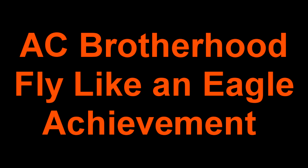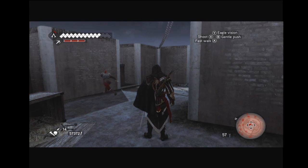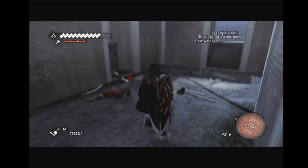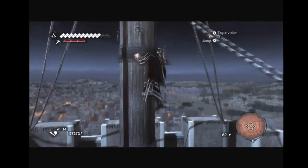Hey guys, Ben here, and I got a quick Assassin's Creed Brotherhood Fly Like an Eagle achievement guide. Now this one gave me some trouble, so I wasn't quite sure how to do it, but all you gotta do is get to the top of the Castel Sant'Angelo — I believe that's how you pronounce it — with a parachute and jump off with the parachute.